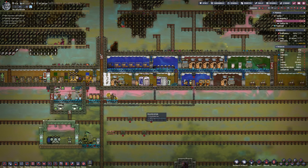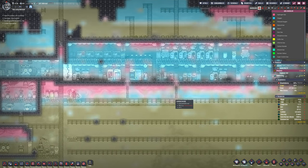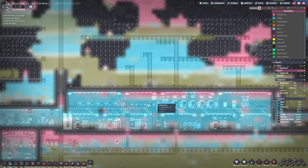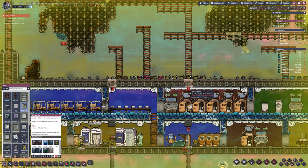We now have oxygen. We're also producing hydrogen, which is going to cause issues, but luckily it's just going to float to the top. So we're going to put some vents in the top of the base as well, allow it to vent out, and then the top of the map will just fill with hydrogen. In the future, we'll care about that if we are here long enough for it to matter.